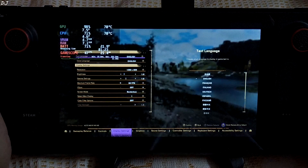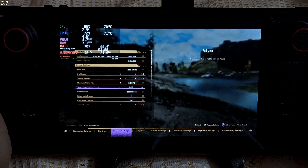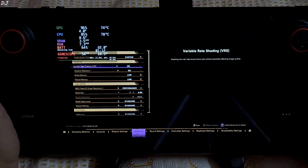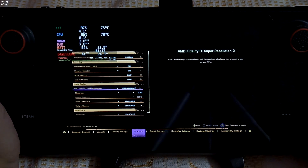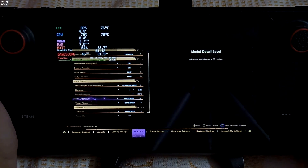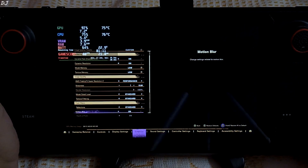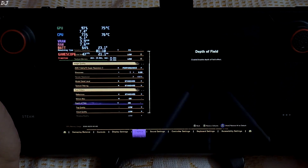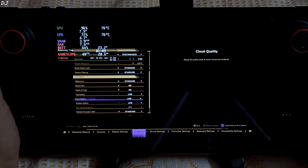Now let me show the game settings. Display settings: resolution set to 1280x800 pixels, maximum frame rate set to 60, V-sync disabled. I'm using a custom preset with variable rate shading and dynamic resolution enabled. Model memory and texture memory set to low. FSR2 enabled set to performance. Model detail level and texture filtering set to standard. Depth of field, cloud quality, and shadow quality set to low.